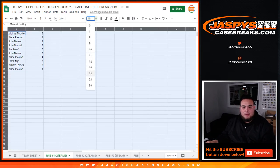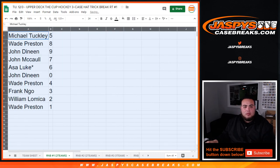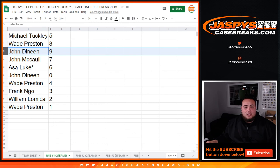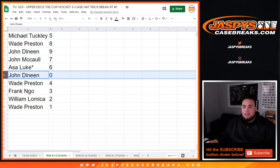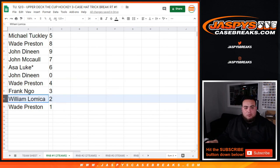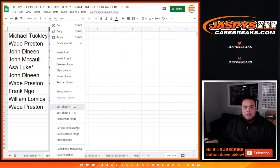So here you go — random number block number one results. Michael, you have five. Wade with eight. John one, nine. John D with nine. John M, you have seven. Asa with six. John D, zero — so any redemptions for these two teams that pop up in the randomizer will go to you. Wade with four, Frank with three, Willing with two, and Wade you have one. Any one-on-ones for the two teams that get randomized for random number block number one will be your hits.